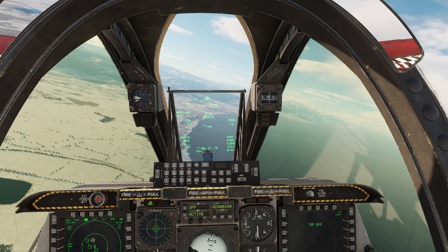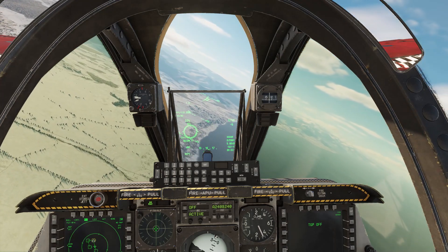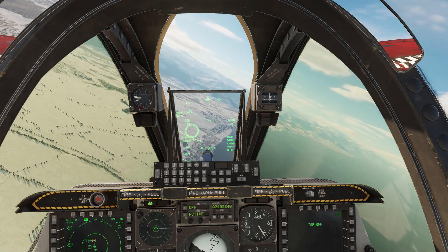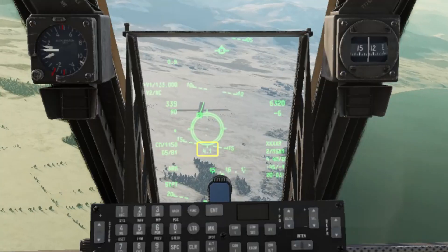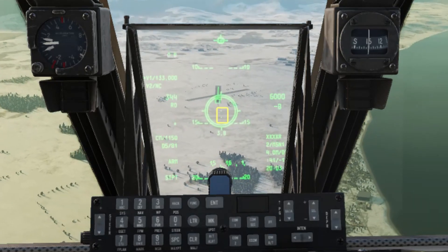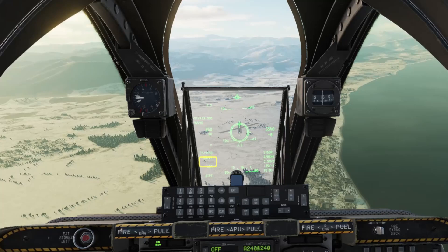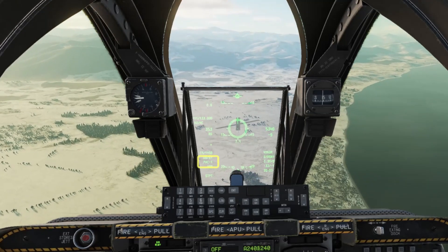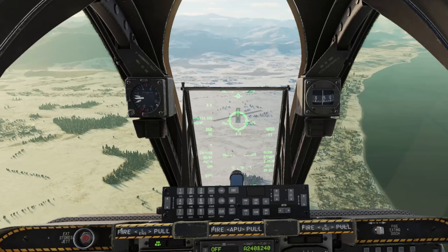There's the gun reticle as we get a ballistic solution. You can change the reticle type with data management left and right, but this one gives the most useful information. Slant range to the target, and we've got two aiming dots since we're using mixed ammo — top one is for armour piercing, bottom dot for explosive. Gun trigger to first detent to stabilise the aircraft and help with aim. The small bars at the side are to help with moving target estimation.